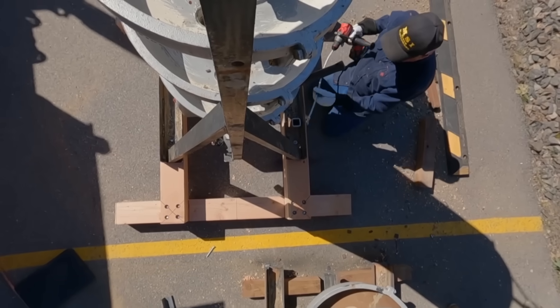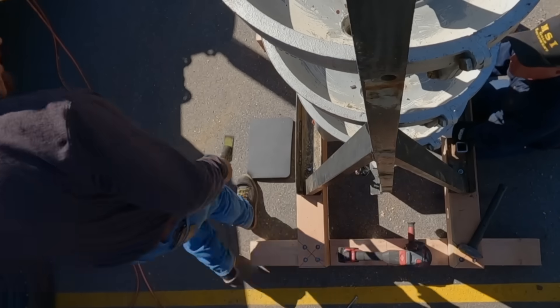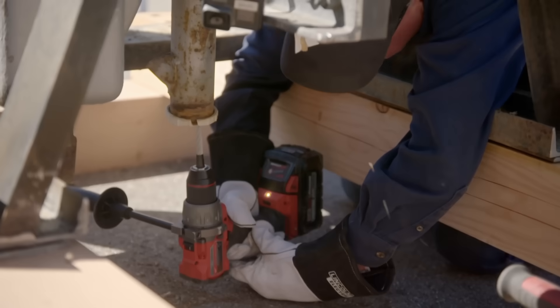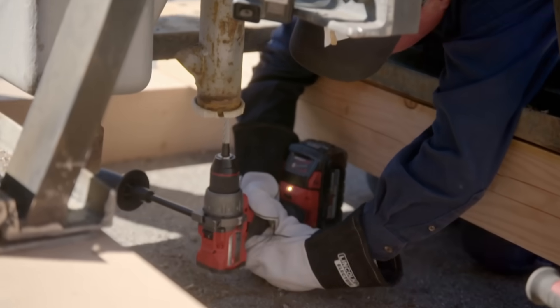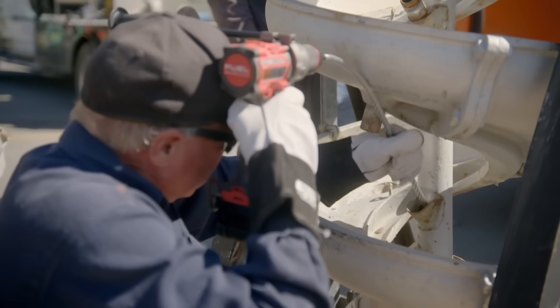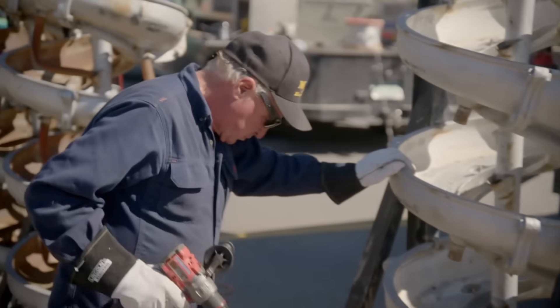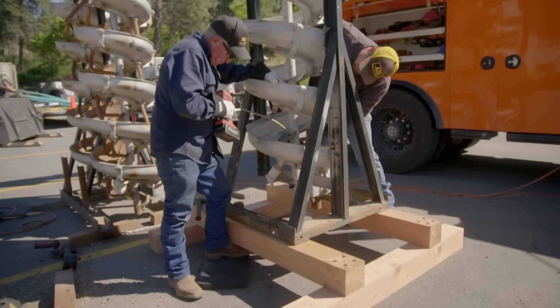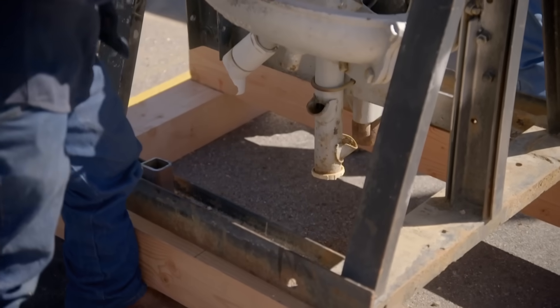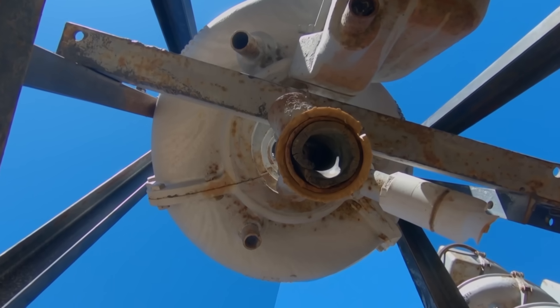We'll give it a colonoscopy and a throat check here and try to get all the blockage out of it. You're maybe an inch or two into the blockage, but if you feel up in there, that's all rubber. It feels like the pipe collapsed on itself or something. The 80-year-old rubber lining has collapsed into the pipe.